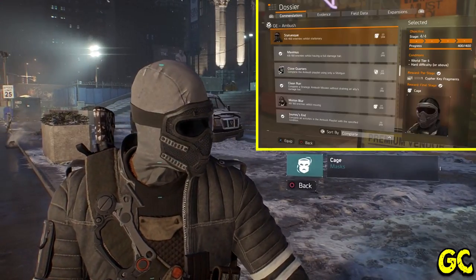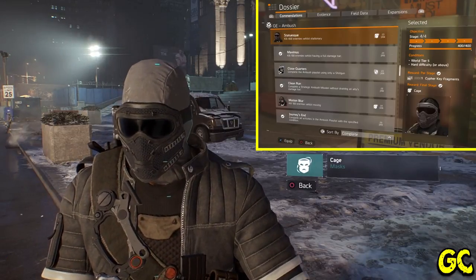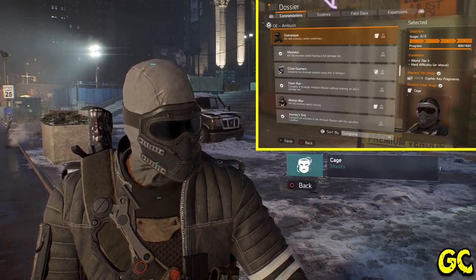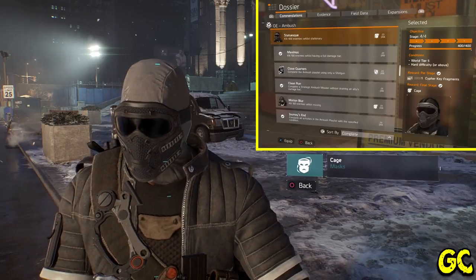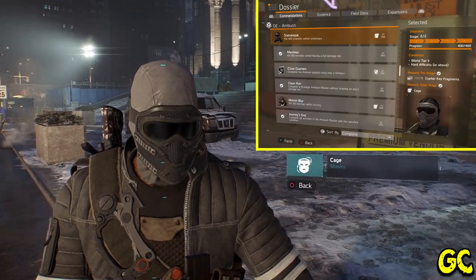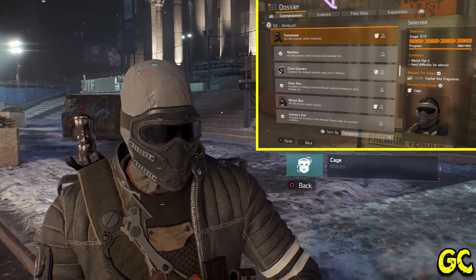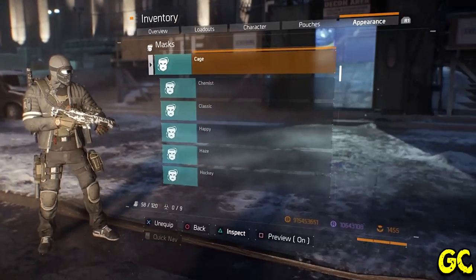The Cage mask is part of the Ambush global event again — you can only get it during Ambush. During that event, you need to kill 400 enemies while stationary, which is another very easy mask to get. There are conditions: you have to be on World Tier 5, Hard difficulty or above. You literally just stand there and kill NPCs, and once you've done that 400 times you'll have that mask.